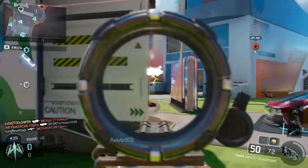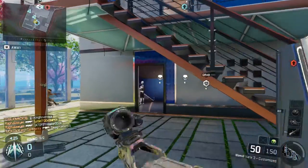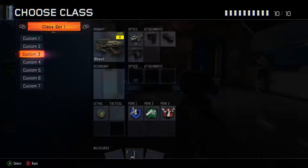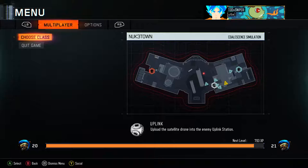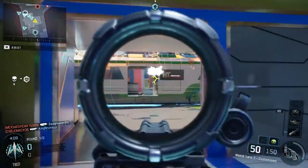This is probably the only submachine gun I would recommend a scope on. Let's check out the class I'm using. We got the Weevil. We have our optic, we have a stock, we have a quick draw, and we have a grip. This is the third optic you unlock for it. You can use any optic, but this is the one that I think works best, so you should probably use this one.